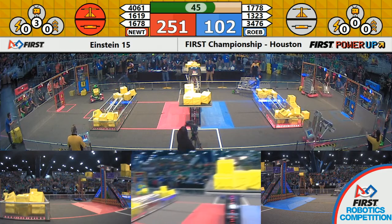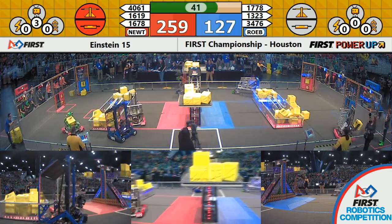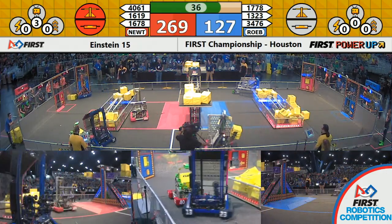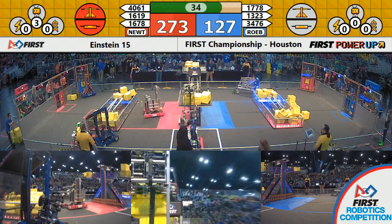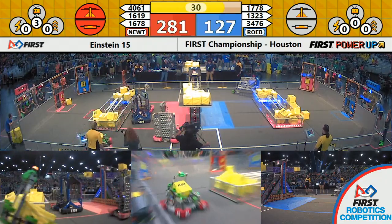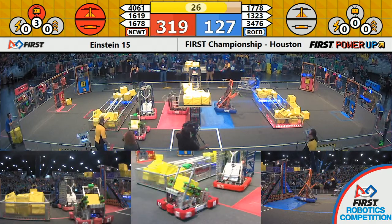3476 grabs another power cube, takes it over to the center scale. Drops it off — still not enough weight to tip that scale back in favor of the Blue Alliance. 1678 of the Red Alliance, Citrus Circuits, puts another power cube up to retain control of the scale for the Red Alliance.